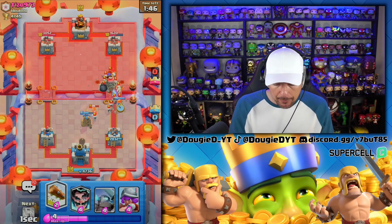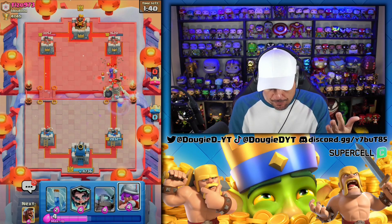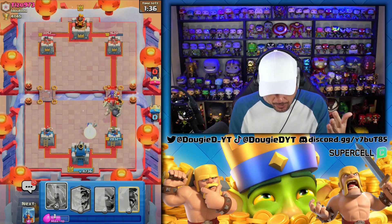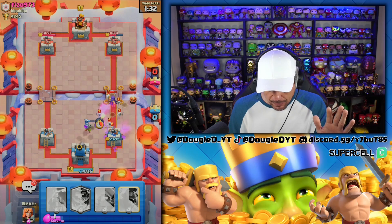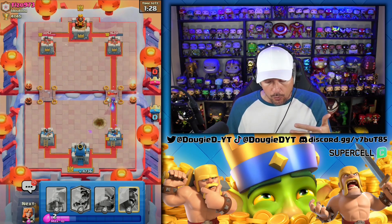He goes Giant Skeleton — I'm going to log this back. These are some plays you guys might not know to make. We're going to go here and Zap this with a boom, and then he's going to get a little bit of work done. The Musketeer will help out and the Witch will lock on. This is probably where you're going to feel like you're down.